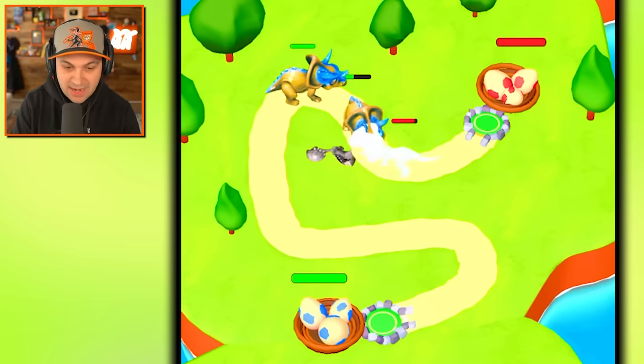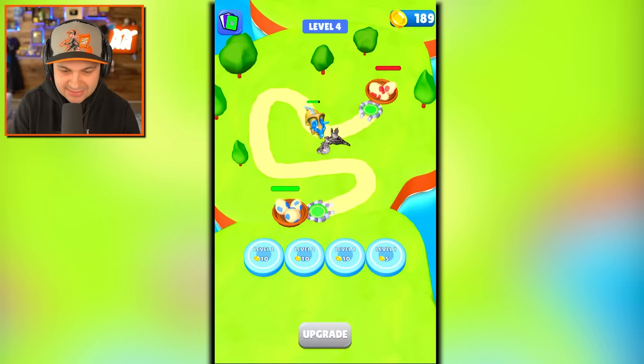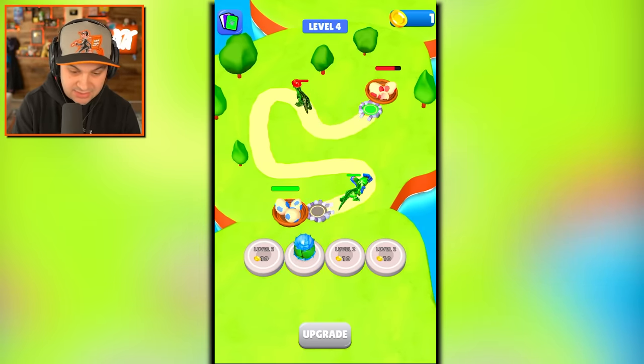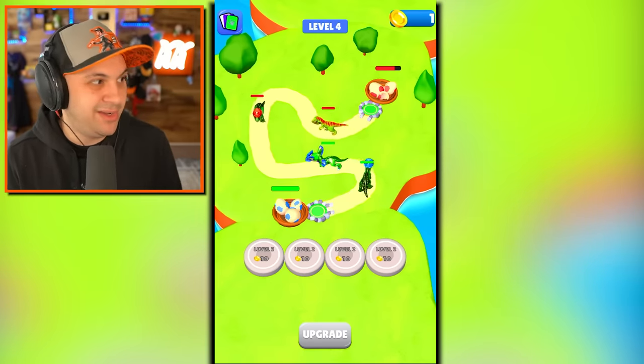I would love to upgrade my platform on the far right — I think I need to get to 200 for that. Not quite there. There we go, yes, 200! So now we can make some serious dinosaurs. We can definitely make whatever comes next. I just need more money — I'm out of money. Let's get some eggs.